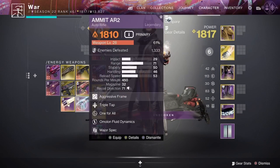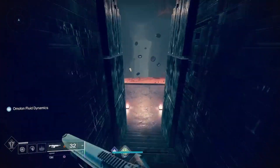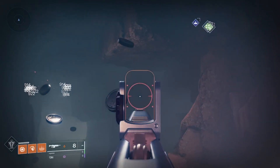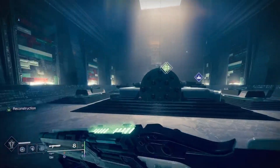Once you actually have your glitched weapon, you can easily go down and it's now shooting shotgun shells with aggressive damage. It's absolutely crazy and it's very very fun to use.